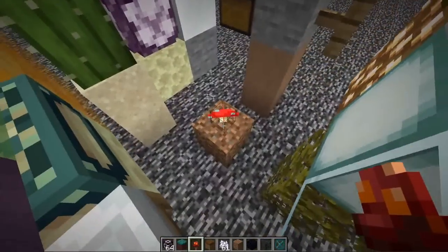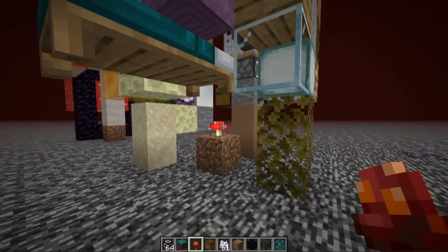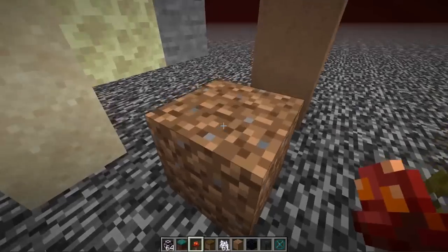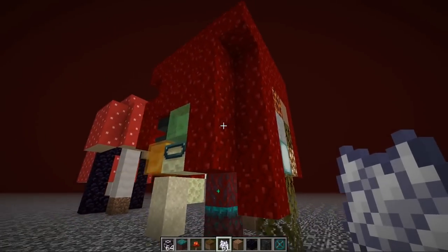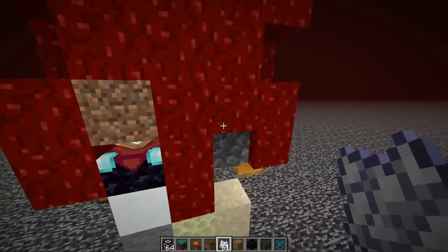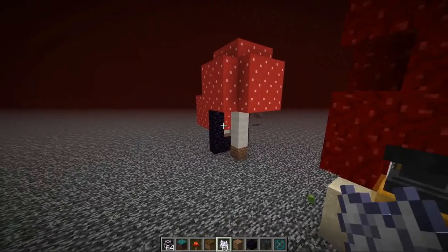Here's our testing area where we were testing out red mushrooms to see all the different types of blocks they can replace when grown into mushroom blocks. It's pretty much anything that's somewhat transparent. You can definitely see that if there are transparent blocks in their way, they will replace them — so you can use these to break things like nether portals, end portals, or gateway portals.